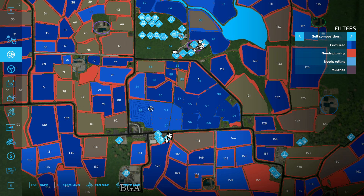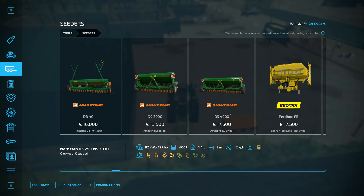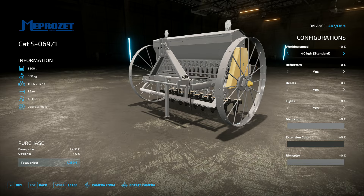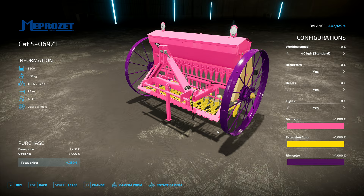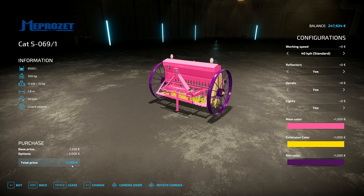There is one planter I'm going to use for doing the grass - and I think that one doesn't do direct drilling, which is cool. I'm going to go into here - this is one we've used previously, it's a CAT machine. The hired help doesn't work with it, but we can plant everything provided it's plowed up first. I'll leave it on standard working speed, go with pink on the main, yellow on that bit, and purple on the wheels - that looks wonderfully garish. Lights, decals, reflectors - all stay.